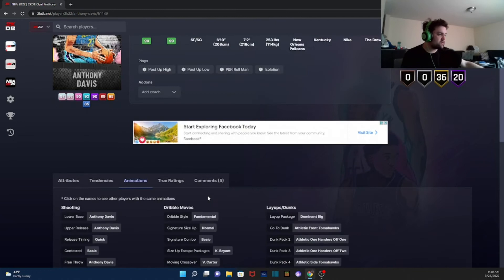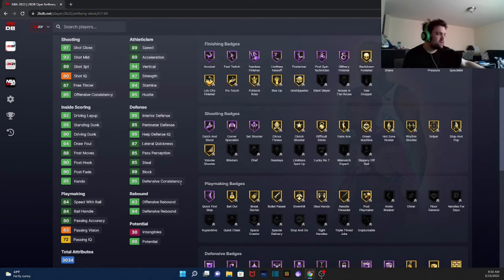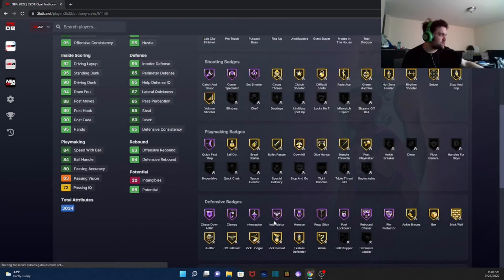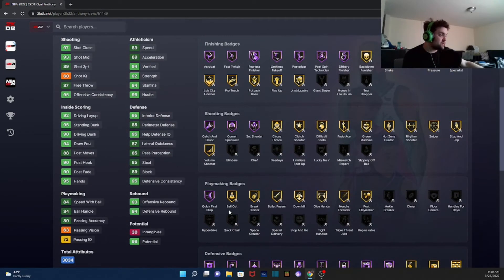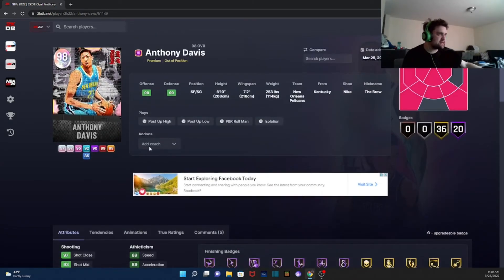Next up we got Anthony Davis at small forward / shooting guard. Depending on his dribble style he'll be worth using — he has fundamental dribble style. Anthony Davis upper and lower on quick. Statistically he's going to be cracked, we already know that. Hall of fame Quick First Step is pretty big.